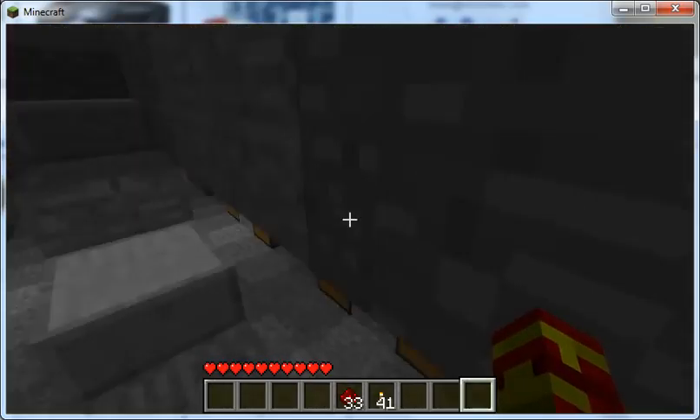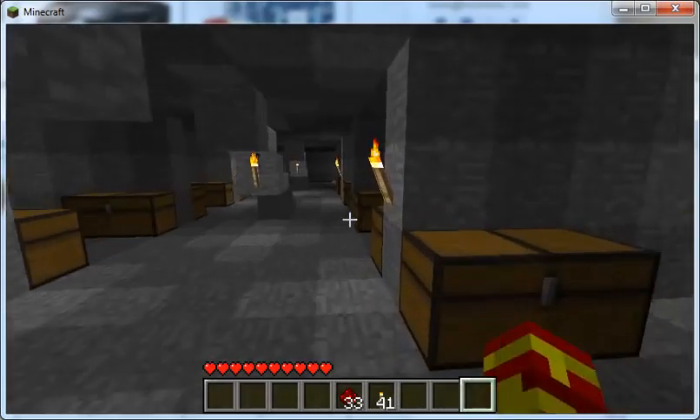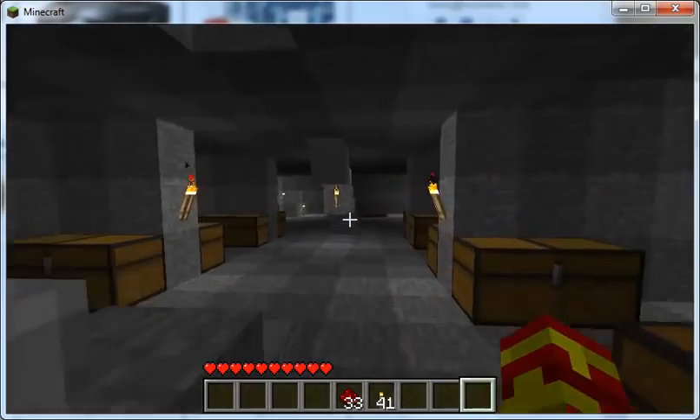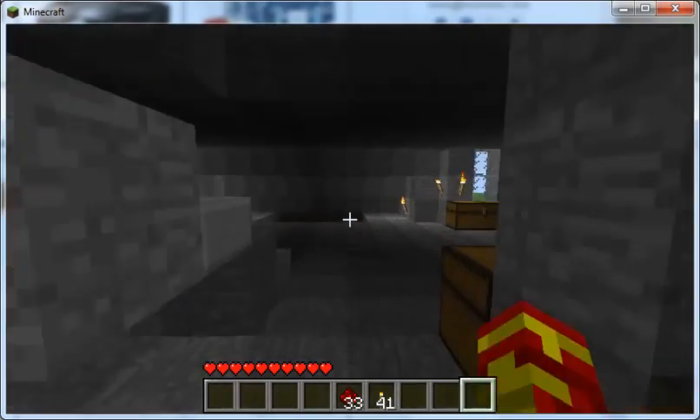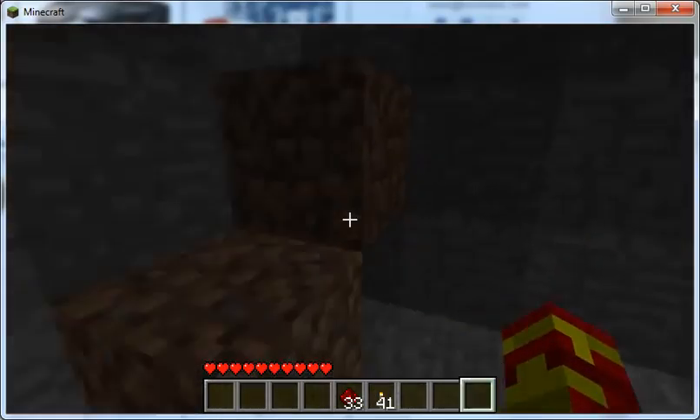Downstairs you'll see that we have more storage just for every item imaginable. At the far end over here we have the start of an entrance to an underground subway system that we're slowly building out.